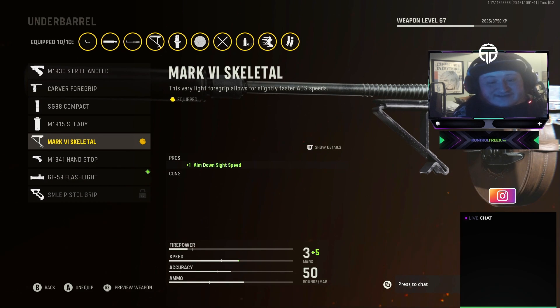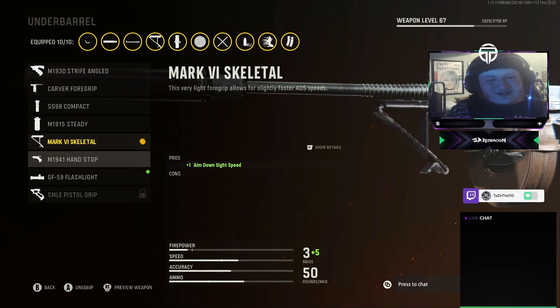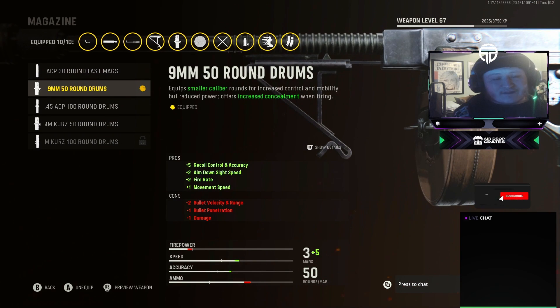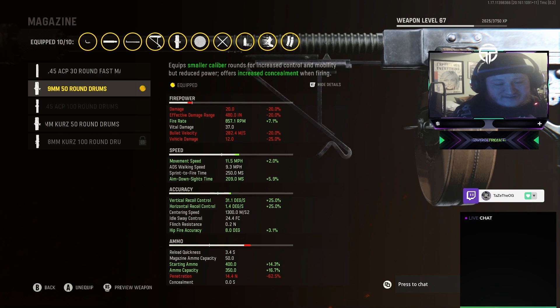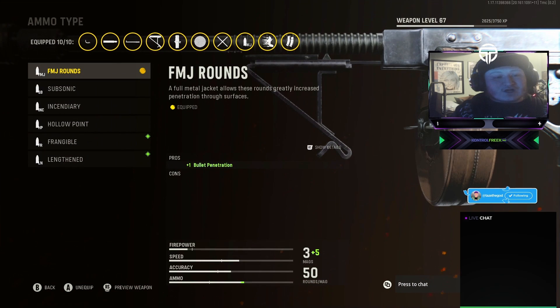For the underbarrel, I'm using the Mark VI Skeletal for the plus one aim down sight speed. Some people like the M1941 Hand Stop or the Carver Foregrip — it's really up to you. For the magazine, we're using the 9mm 50 Round Drums. You get plus five recoil control and accuracy, plus two aim down sight speed and fire rate, and plus one movement speed. You lose one point of bullet penetration and damage and two points of bullet velocity and range, but the recoil control is insane and ammo capacity and movement speed are both increased.